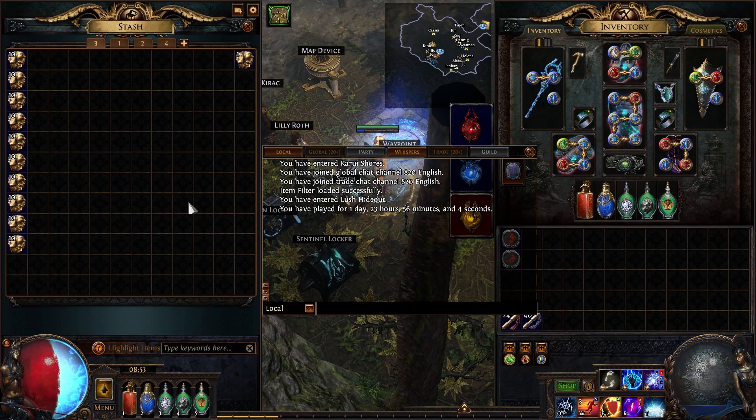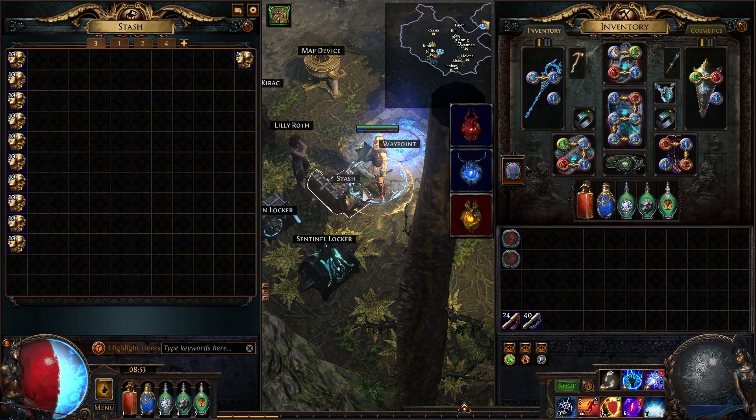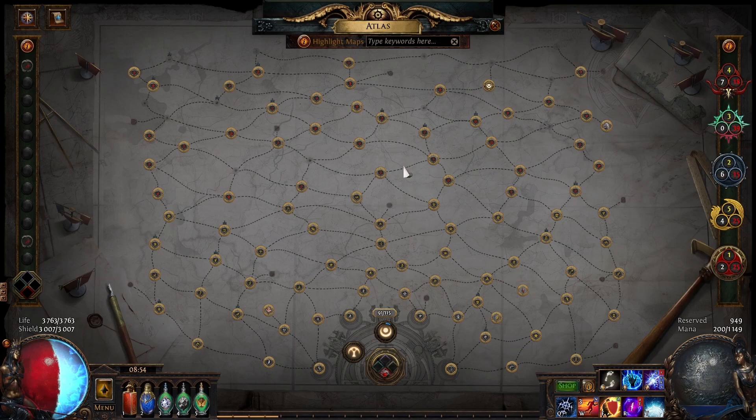Unfortunately I ran into some unexpected issues mainly caused by the rules I set for myself. First rule: I had to start on a new account with no stash tabs, though I allowed myself to use my main account for trading and stashing. Second rule: I could only use strategies based around the atlas — no simulacrums, blighted maps, logbooks, heists, and so on. Only mapping.